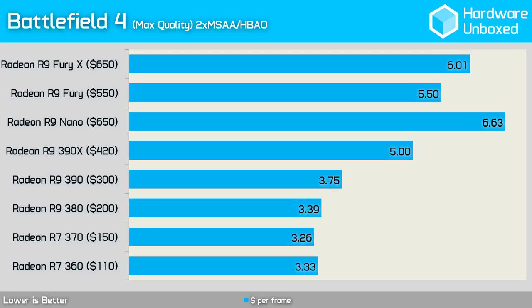The $650 Fury X came in at a cost of $6 per frame while the Fury was a considerably better value at $5.50 per frame. As expected, the R9 Nano represents the worst value as it's a niche product designed for ultra-compact gaming machines. The R9 390X looks to be good value at $5 per frame, but it isn't until we reach the R9 390 that we find the real deal at $3.75 per frame — making it 25% better value than the 390X and over 30% better value than the R9 Fury. The R9 380, R7 370, and R7 360 all delivered a similar price per frame, though both the 360 and 370 were too slow at 1080p maximum settings.